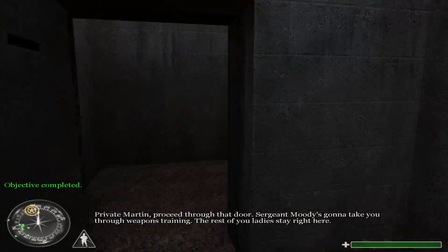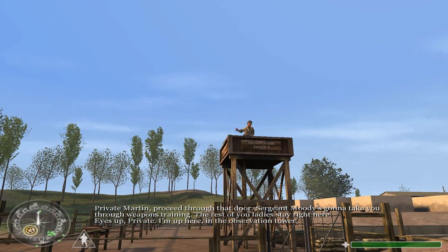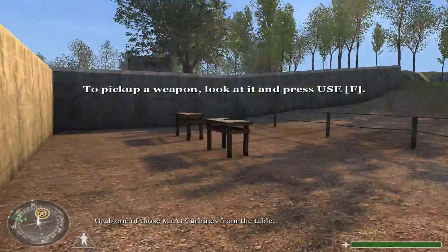Private Martin, proceed through that door. Sergeant Moody's gonna take you through weapons training. Eyes up, Private — I'm up here in the observation tower. Grab one of those M1A1 carbines from the table.